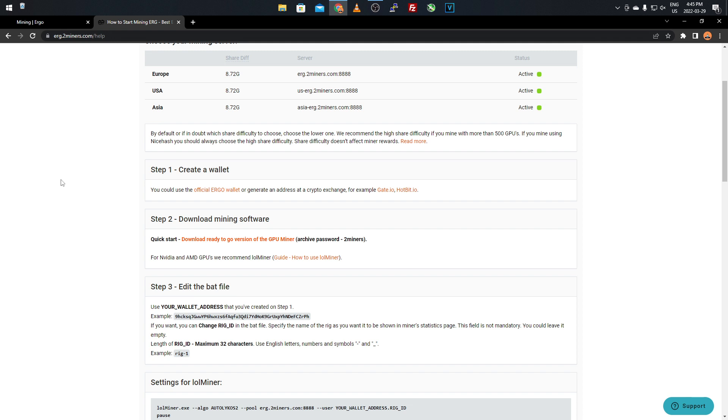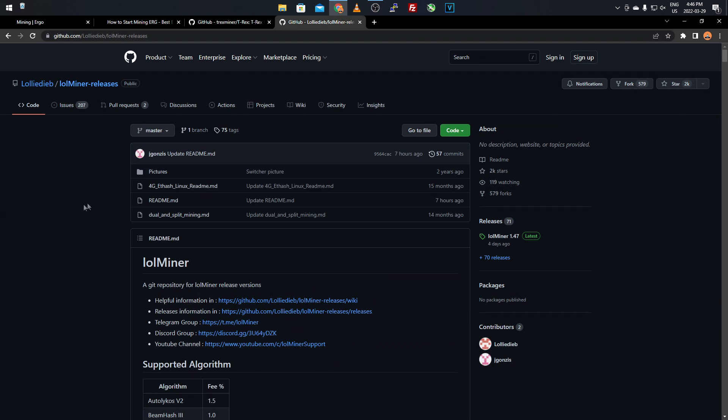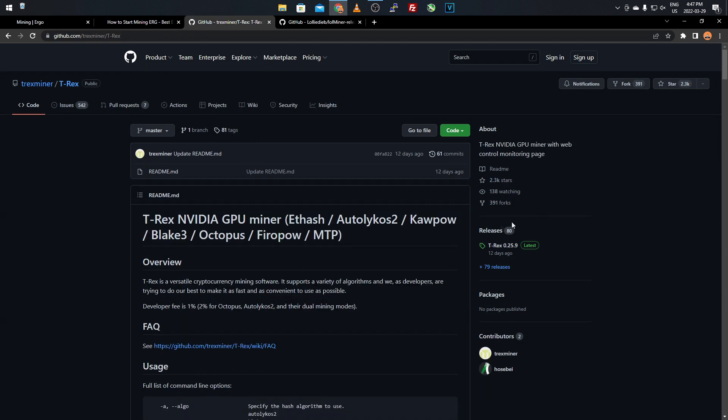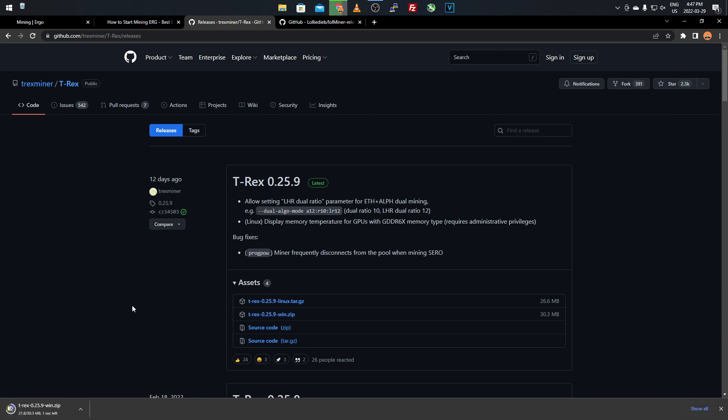Once you have a wallet address for Ergo you're good to go. Now download the mining software. For Nvidia I recommend T-Rex Miner as it gives the most hash rate for my cards. For AMD — and also Nvidia — you can use LOL Miner, which I've used with HiveOS and it ran really well. Since this is a newer algorithm, make sure you get the latest release. Go to the releases tab on the right side of the GitHub page and download the top release marked 'latest.'